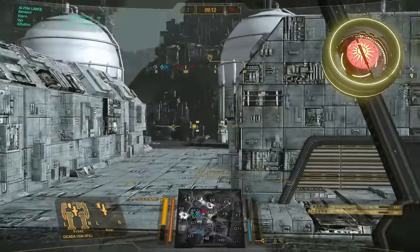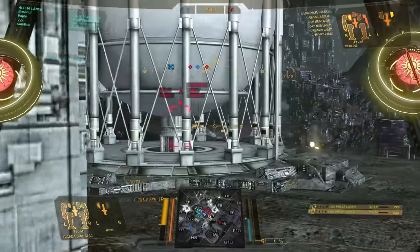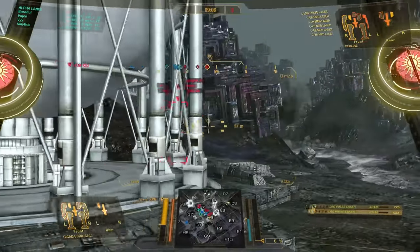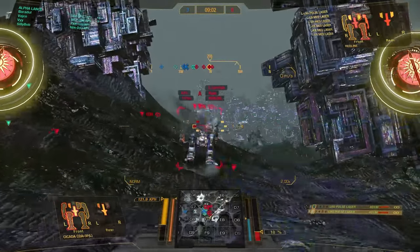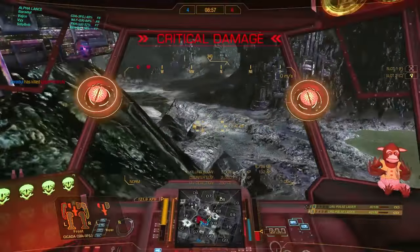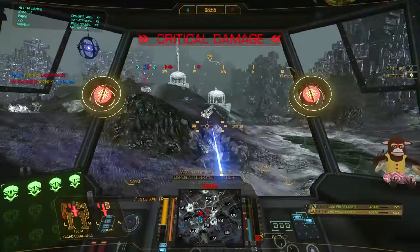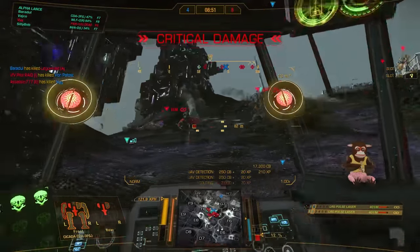Hello, MechWarriors! How is it going? Welcome to another episode of the Build of the Week. A lot of you requested something different from brawling, and therefore I'm taking the Cicada 3F, which is a very great skirmish mech. In this build today I'm showing you the perfect balance between range, speed, and firepower with two large pulse lasers and a medium mech that is running 122 kph.